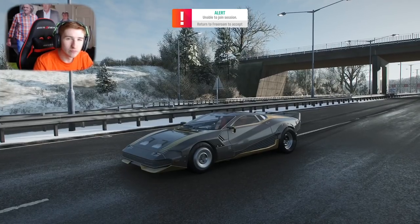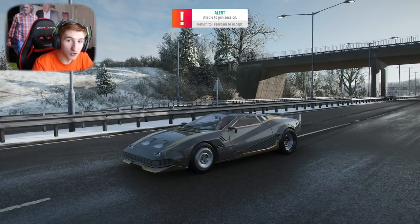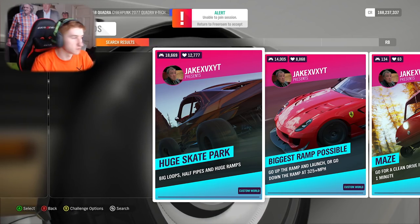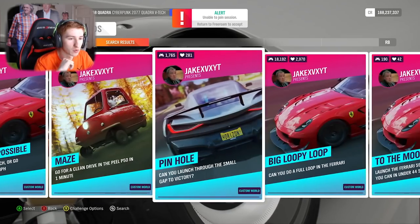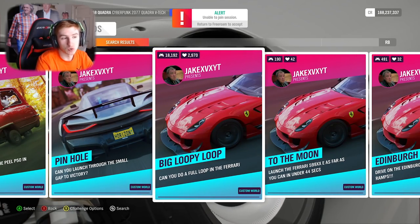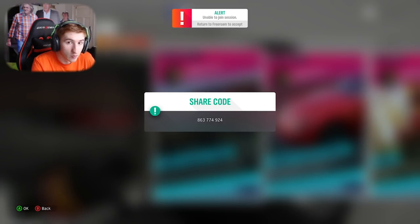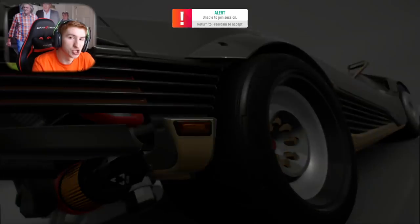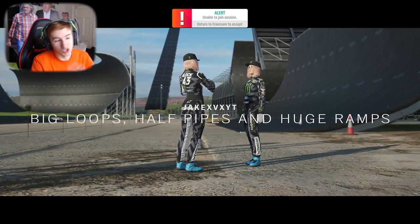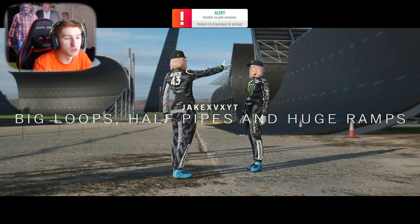We also have a loop-de-loop to look at — a full car doing a loop-de-loop. This first map already has quite a few plays on it, and the other one does too. Here is the share code for the skate park map. It's up at the airport and it's got half pipes and loop-de-loops everywhere.